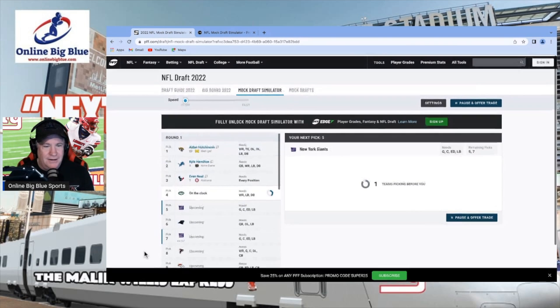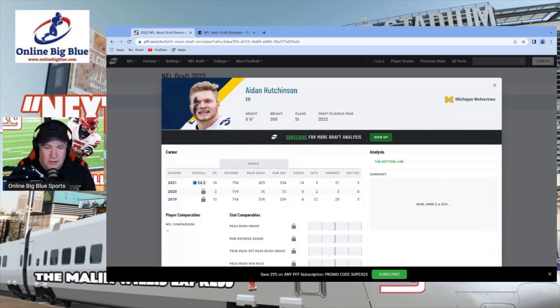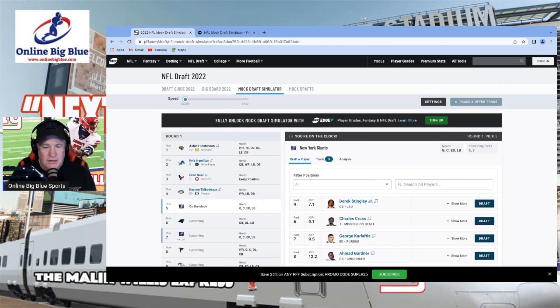The Jacksonville Jaguars already took Hutchinson — there was no waiting, no delay. This goes pretty quick. Then the Lions jump up and take Kyle Hamilton, and I already have a problem with this. I don't think the Lions would take Kyle Hamilton. They need a quarterback, wide receiver, linebackers. A safety is not on their priority list, so that's the first pick I'd call questionable at best.